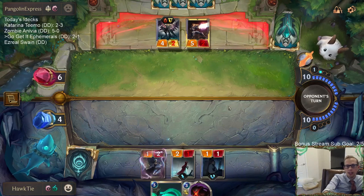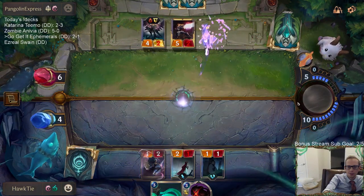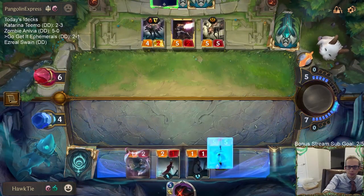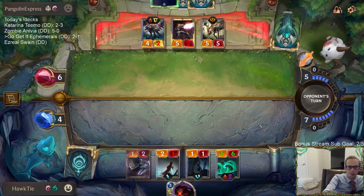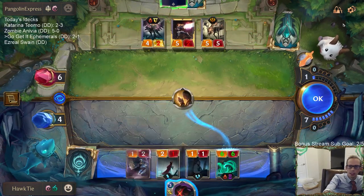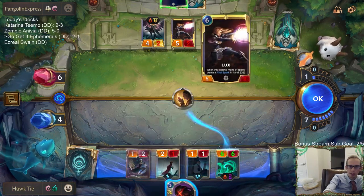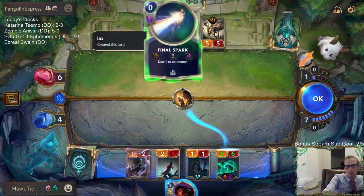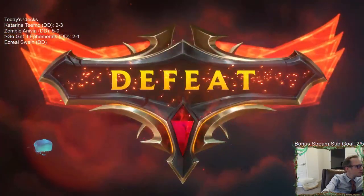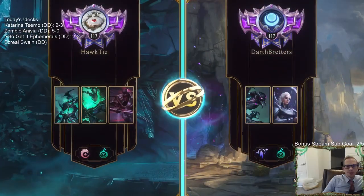Single Combat would not have saved them - only Sharp Sight. Can't believe we lost that one. It doesn't matter what I Death Mark - they just attack and kill me. They play Final Spark and then kill me. I only have two blockers, they have four attackers. They still get to attack even if I Death Mark. GGs.